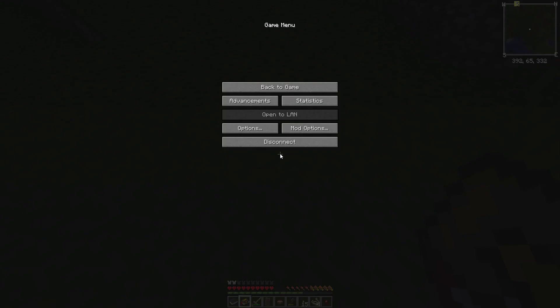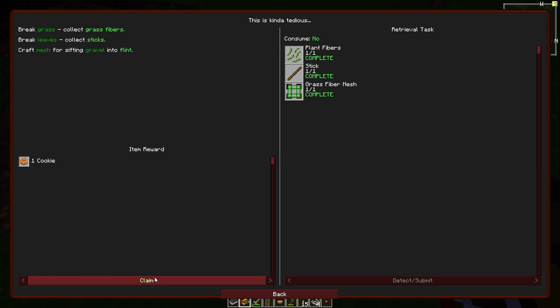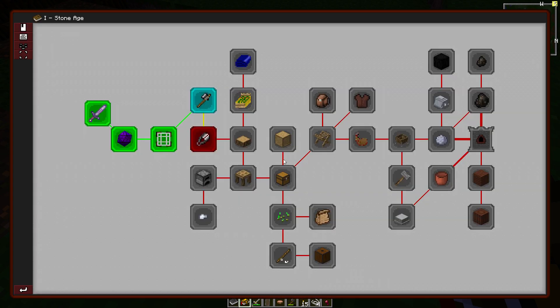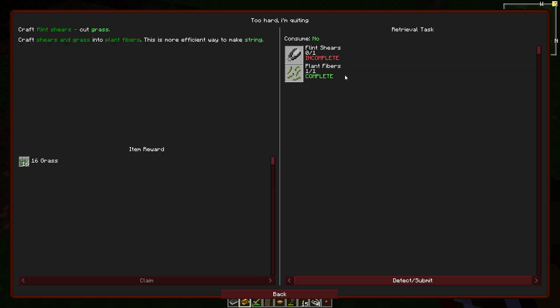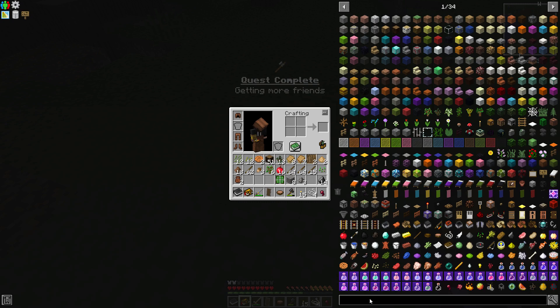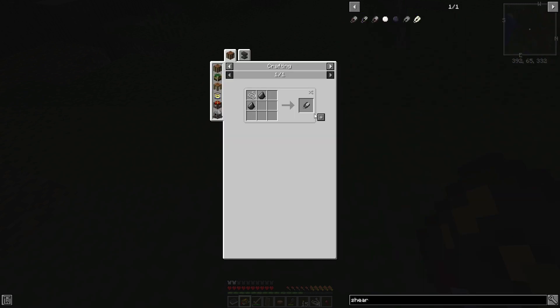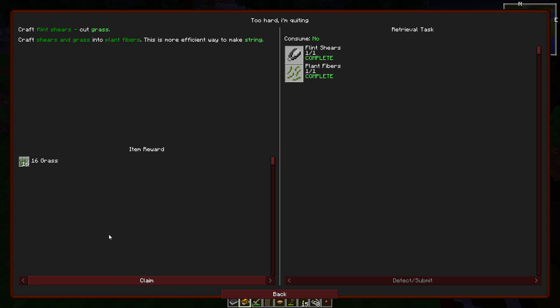We should be able to do that. Even though you can do flint without it, it doesn't do us a lot of good — except that it does a quest for us. Here's a cookie, which I can eat in a little bit. We skipped ahead, didn't we? Flint shears and plant fibers to get grass. I think we can make those. Let's just do that real fast, knock out some of these while nothing's coming up and killing us. Running out of inventory already, but knocking out a bunch of these first quests — which is fantastic.